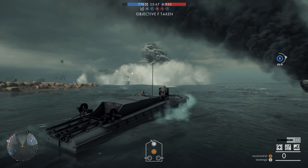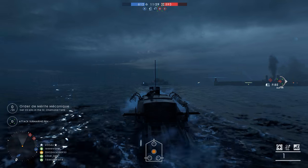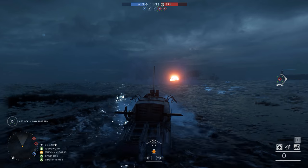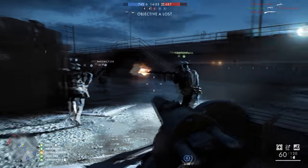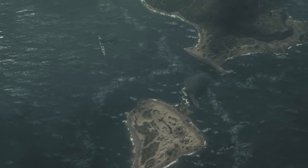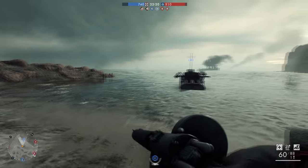These two maps are drastically different from the previous two maps I reviewed back in December. Instead of the large-scale infantry-focused combat, we're now seeing a much larger emphasis on naval warfare, with naval vehicles like battleships and torpedo boats being pushed to the center stage. There's still opportunity for infantry combat, but the map designs don't seem to lend themselves well to this. Both maps feature small landmasses with very little cover, enough for only one team to hold a good position to capture an objective, meaning you're going to do a lot of island hopping in order to stay alive and be productive.